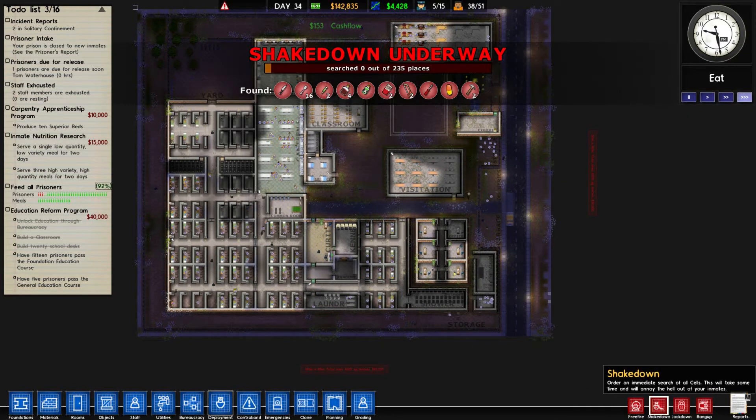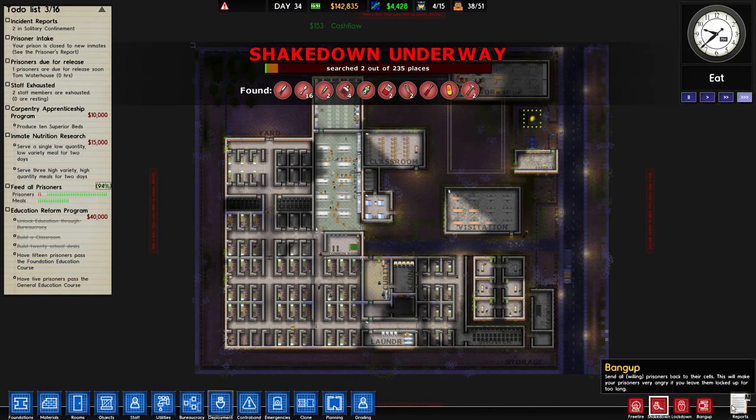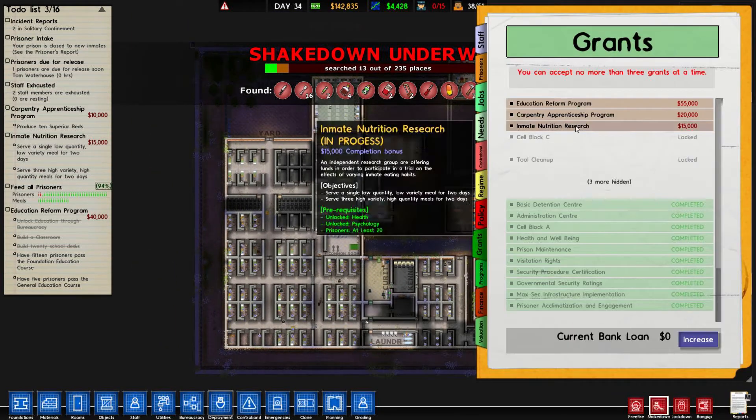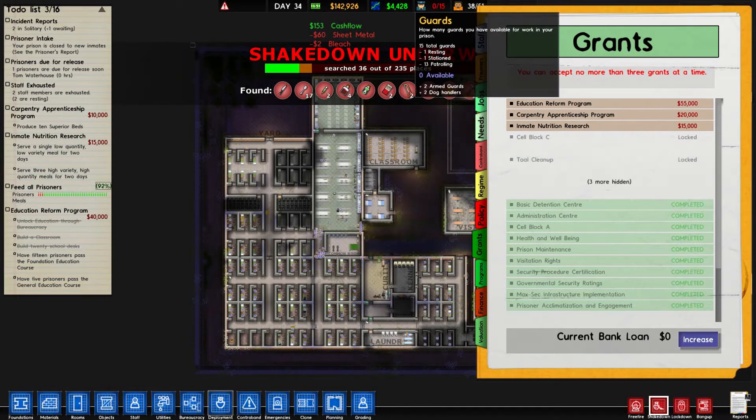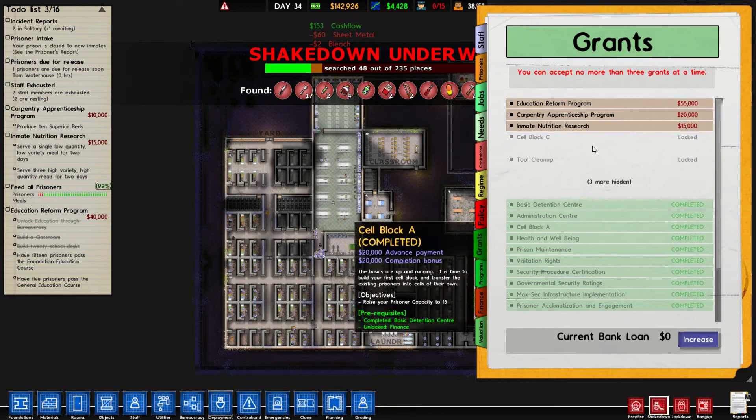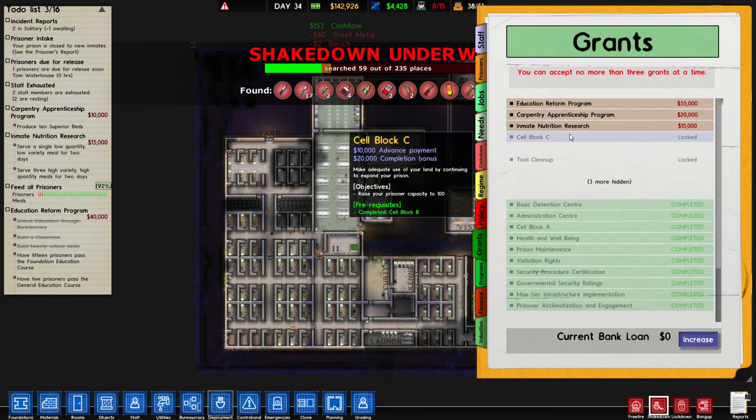So let's get rid of that. Now I did notice that one of the grants, one of the locked ones, is the tool cleaner. And it says we've got to remove the supply of stolen tools and stolen weapons - I have no idea how we're going to do that. Two prisoners off - we just released one, we were one off. But that's fine.